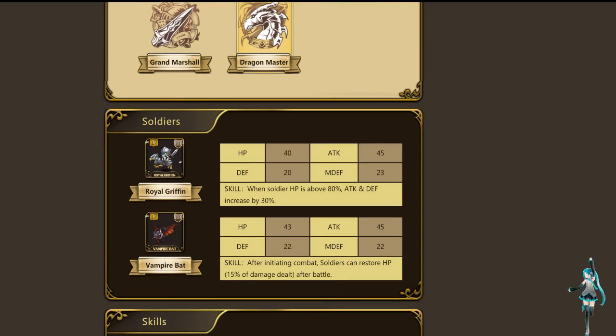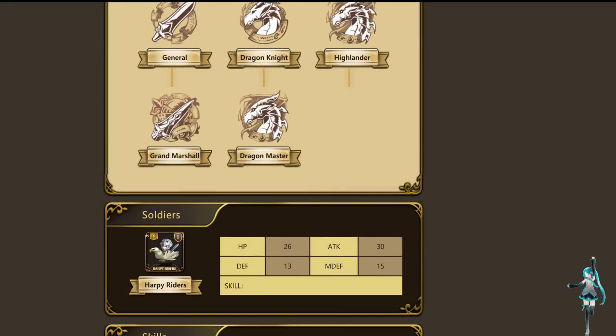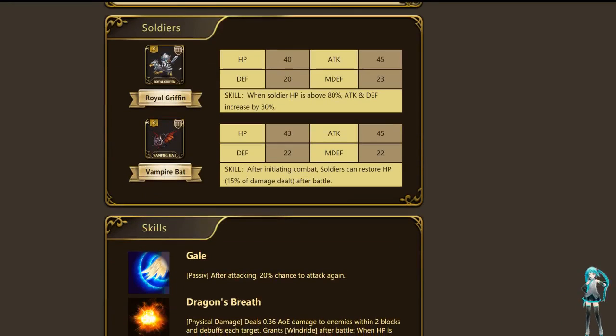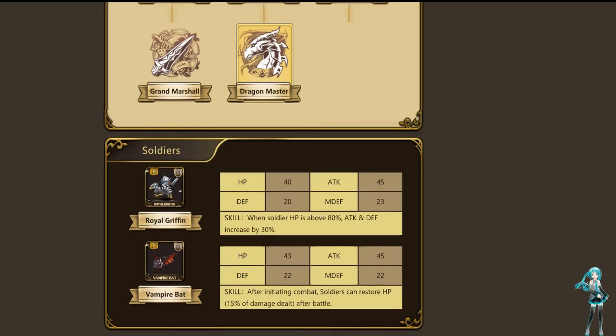But in most cases you're going to want the Vampire Bat because — like I told you guys earlier — you have a 20% troop healing after combat. And the Vampire Bat, after initiating combat, can restore 15% of damage dealt after battle. So you've got this rolling army that's basically impossible to kill unless you're close to one-shot range. In that case, you'd go Royal Griffin. But otherwise, the regen on these bats is just going to be insane.